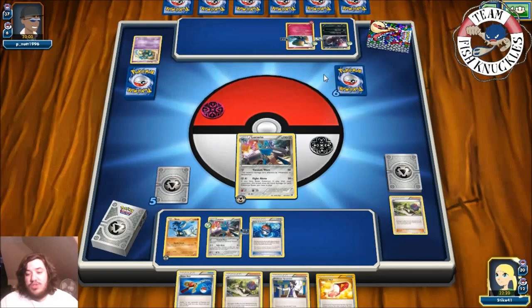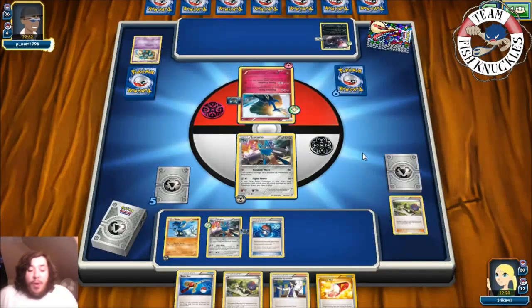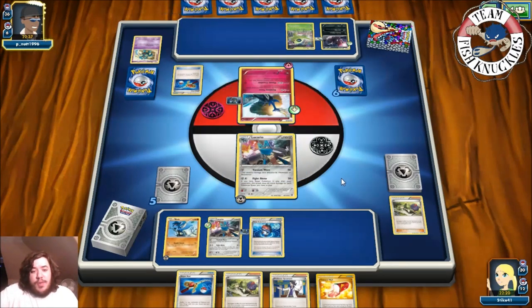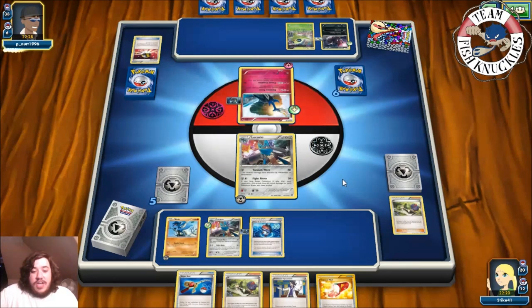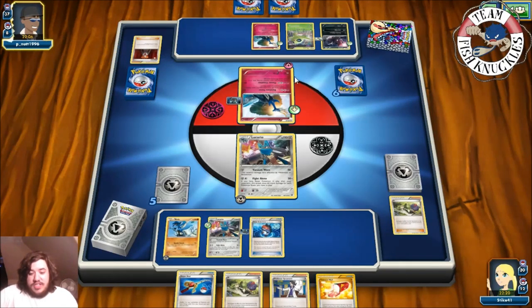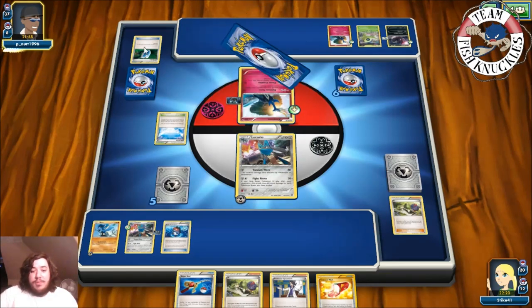Zygarde can't knock us out either. Xerneas comes up — if they get Rainbow Energy and Rainbow Forest, it only does 40 right now. They need to fill their bench with more Pokémon to activate Rainbow Road. A Celebi comes down — my favorite Pokémon! Super Rod shuffles back three combinations of Pokémon and energies. Ultra Ball discarding a Zygarde. A Xerneas going to their hand, Skyfield comes online. VS Seeker for N — both go to six new cards.